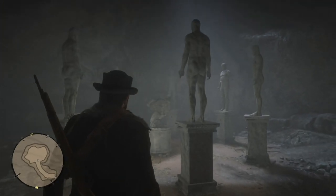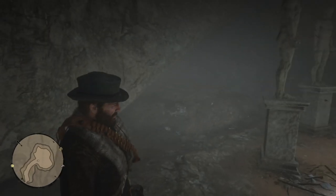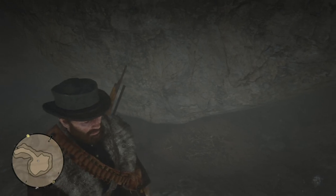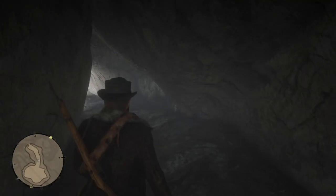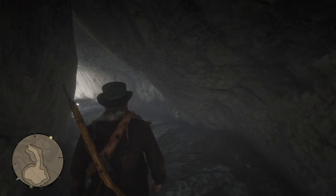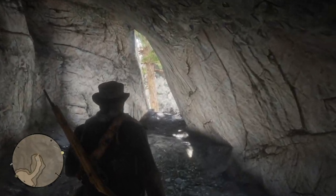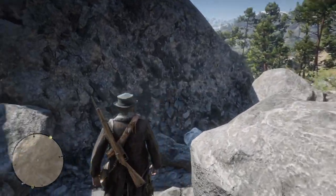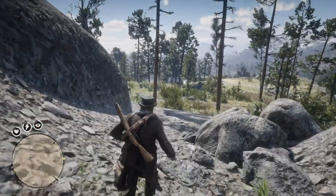You can see all these statues — except for the center one — are basically similar. There's not much else here, so I'm going to leave the cave and head to the next part, where the pictograph is located. They don't make it very easy on you — I had to do a lot of running around and climbing to find the pictograph. Finding it will help you solve the mystery of the statues in the cave.